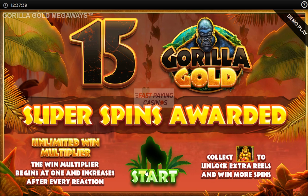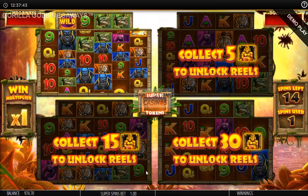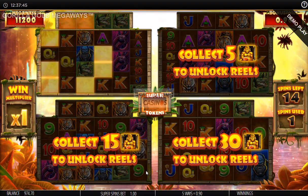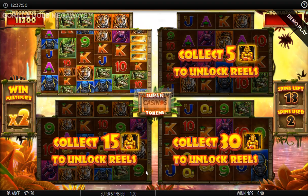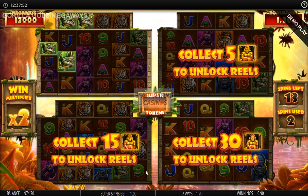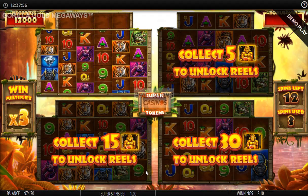The wheel can also reveal up to 30 super spins where you activate the gorilla, which can open up a second grid. Gorillas appear on the top scrolling reel — these golden gorillas. Collect 5 and you will open up another grid for your free spins and get 5 extra spins too.